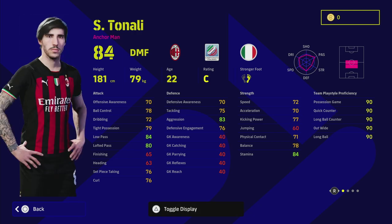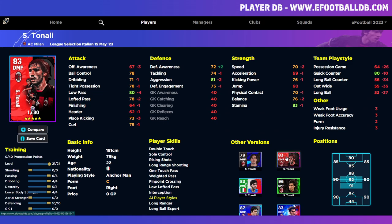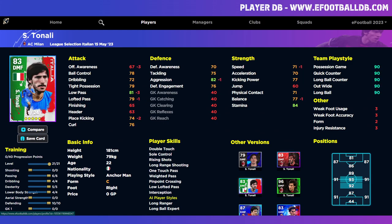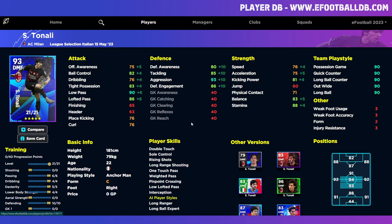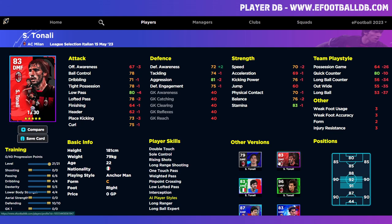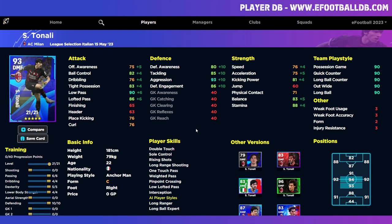We also have Tonali. They did release another version of him a while back — the AC Milan pack. This Italian pack card is extremely similar but the AC Milan version is actually slightly better: the Italian card had three less offensive awareness, lower pass, and one less on lofted pass, aggression, balance, and speed, with two less on free kicks. The AC Milan pack was slightly better defensively but worse in other ways. You can see all the stat differences by hovering over them on eFootballDB. This is a standard card with 37 levels; the Italian pack had 24 levels and the Milan pack had 30.